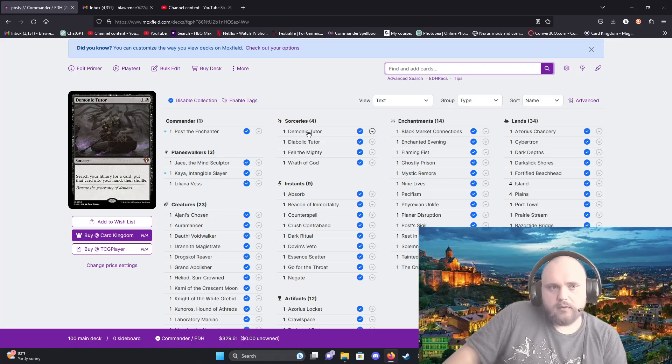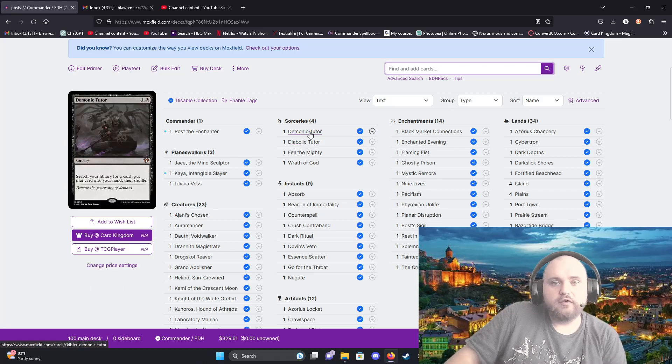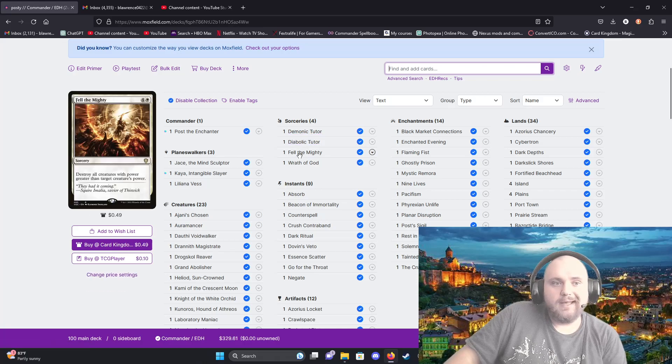I've got a Demonic Tutor — if you can't afford it try to trade for a cheaper copy. You search your library for a card, put that card in your hand, then shuffle. It just gives you access to something you might be missing. Diabolic Tutor does basically the same thing but costs four instead of two.